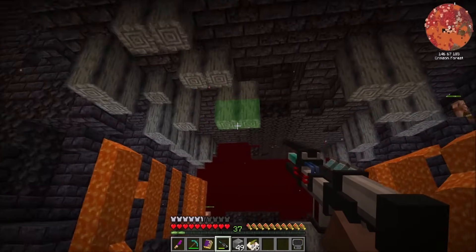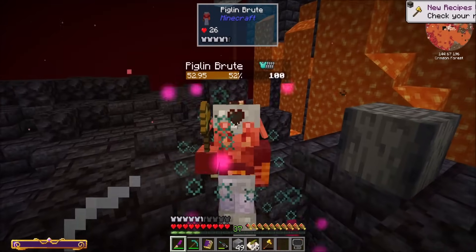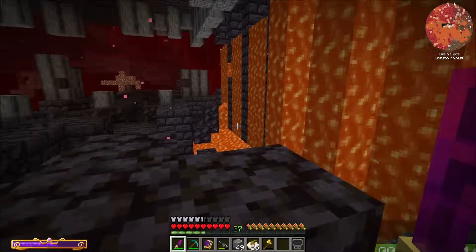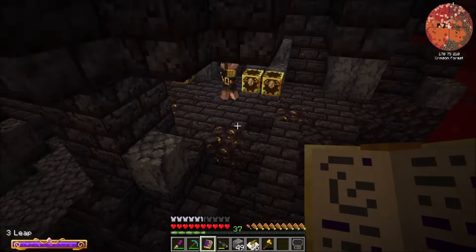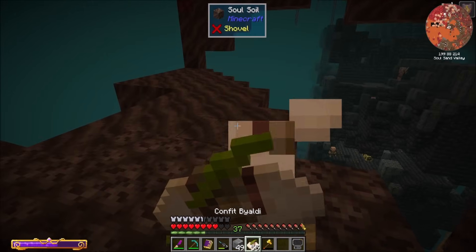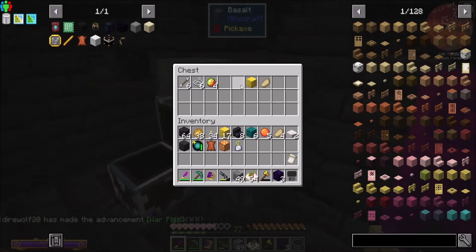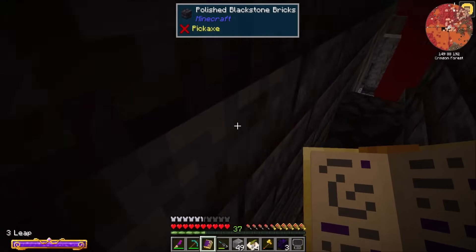Do we have chests in here? I know you're very upset at my existence, piglins and brutes. I don't really care because I can do things like stun you. Everybody's upset now. Oh, I see chests — you better have one of them. Not exactly what I was looking for. All right, let's come back if I find something else.